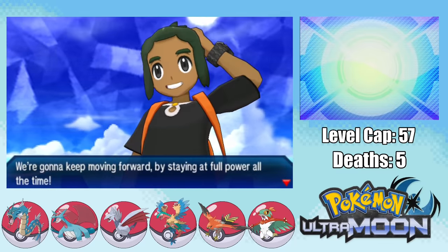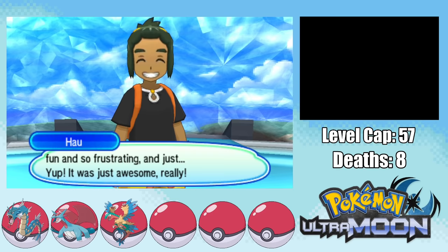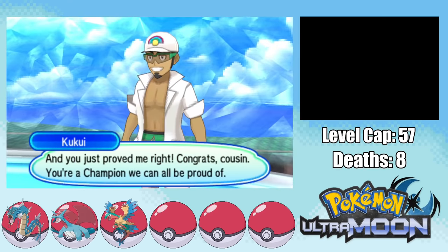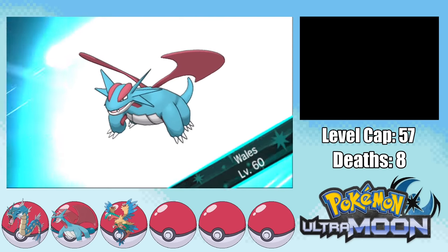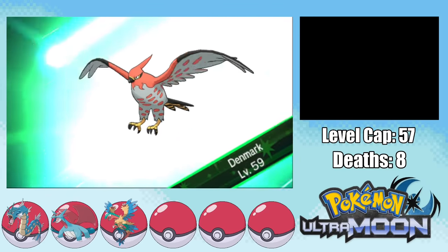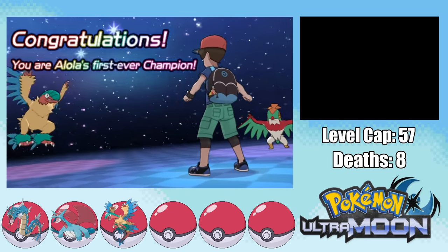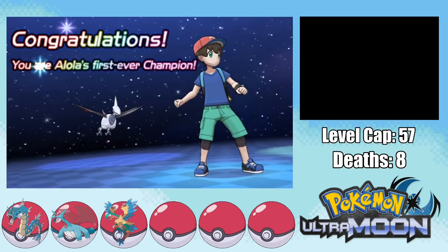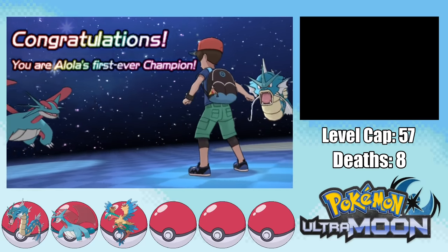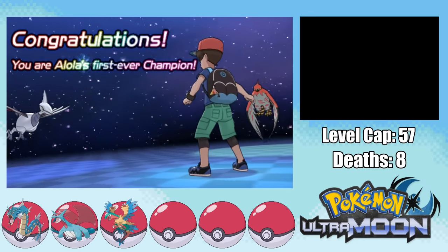I actually managed to do it — I beat a Pokemon Ultra Moon Hardcore Nuzlocke using only Flying Types! I picked Flying Types because of their great abundance and great Pokemon in the lineup, but I really want to try the Ultra games again with a more difficult type next time. Let me know which type you want to see me tackle the Ultra games with in the comments below. If you want to make sure you see those videos, hit that subscribe button, give this video a like, and follow me on Twitch where I've recently gotten back into streaming. Check out Dystrophy and Andrew Collette — who made an awesome guest appearance — in the pinned comment. Until next time, have a good one.